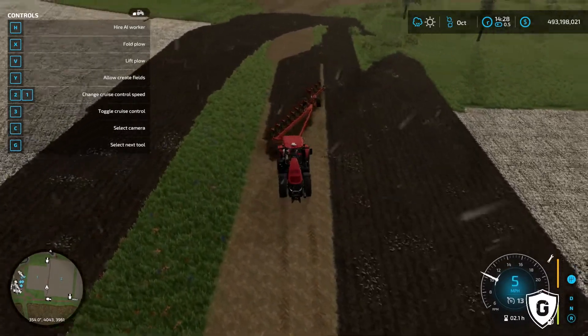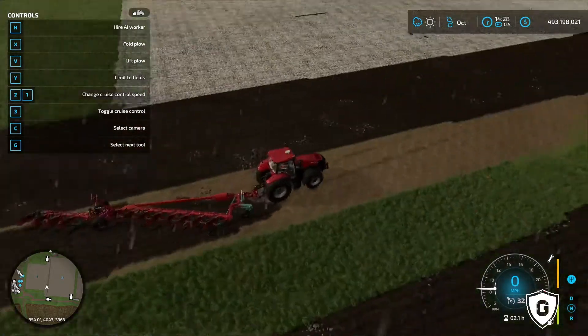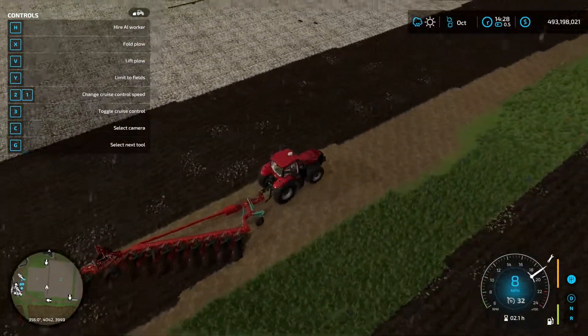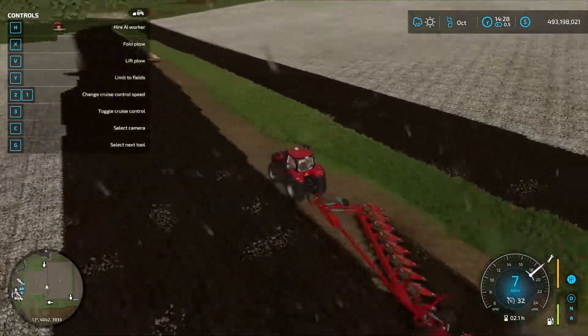Now if I want to plow this road into a field, I'm going to hit Y to turn on creation of fields, and now I will plow right down the road and create the field. On this one I'm combining fields one and two to make one large field.